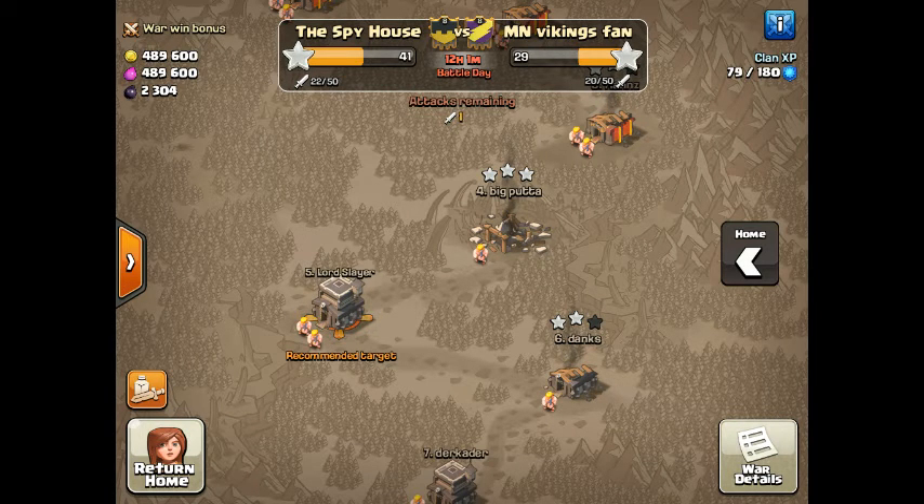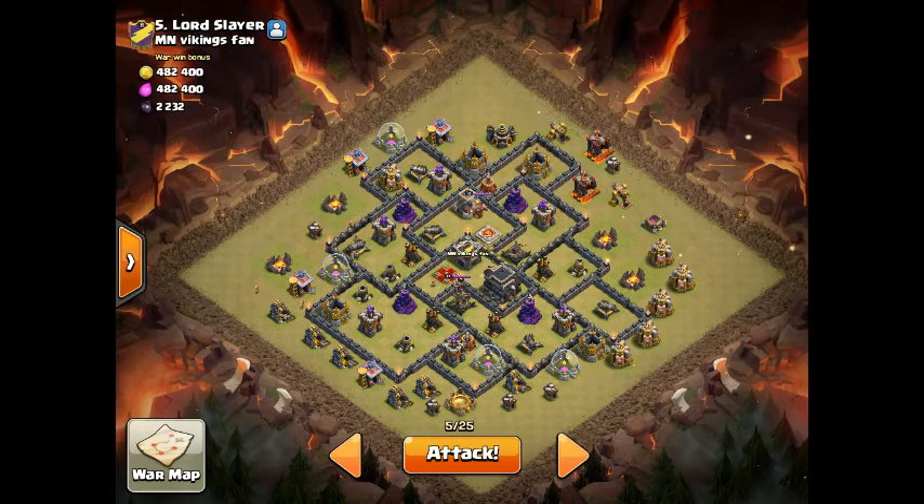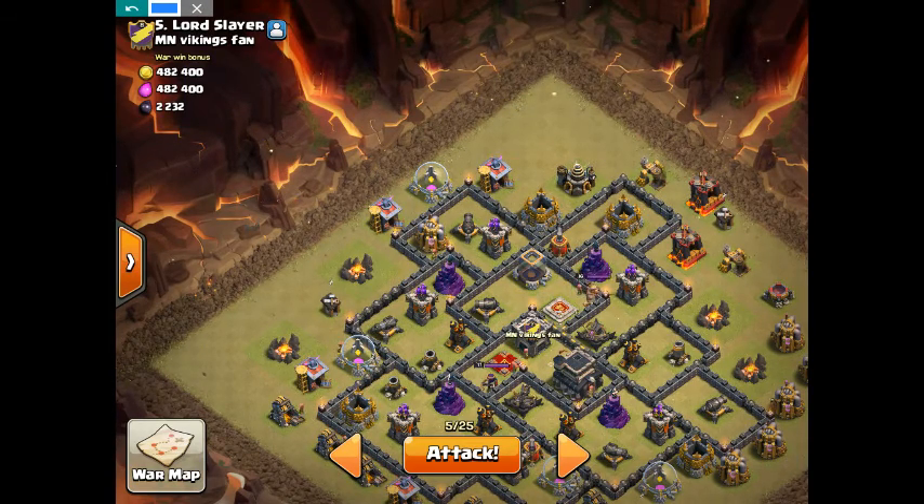Alright guys, live attack of the war. Take a look at the base I'm going to be attacking. I'm going to do what's called a Queen Walk. I'm going to attempt this — it's always risky for me because I can never really control the queen that well. I'm going to drop the queen right here, and then three healers right around her, and then drop a wizard here and here because these structures are not protected, hoping that dropping these wizards will steer the queen to take this out, this out, this, this.